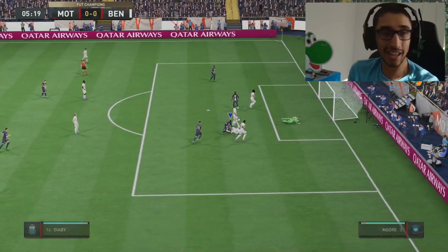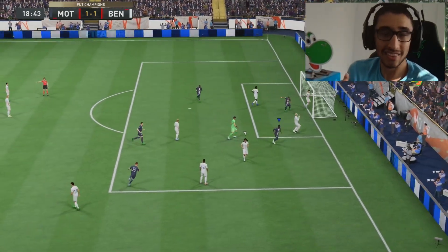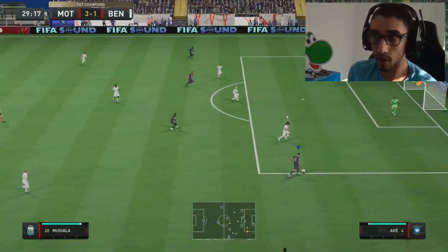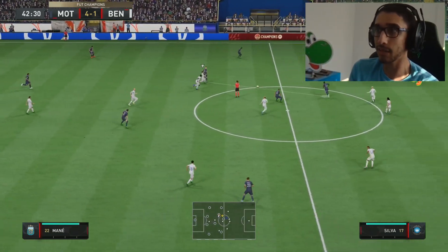A lot of the time your opponent will just kick the ball straight at you and you won't win it, but with Iniesta Cuckoo and Musiala — because they have better defending stats — they're actually able to recover the ball better than most attackers. Very nice to have up front, rather than the ping pong simulator you'll see at times.